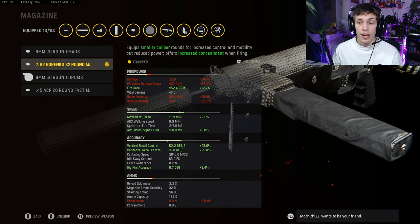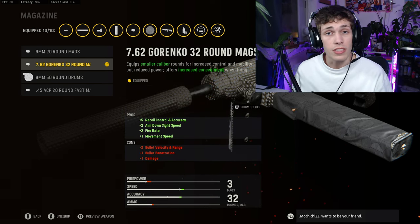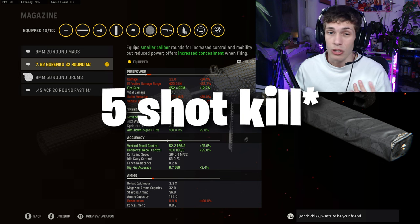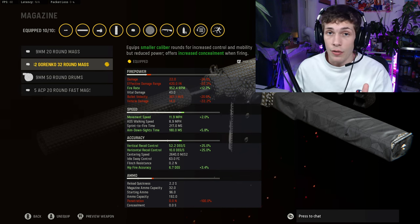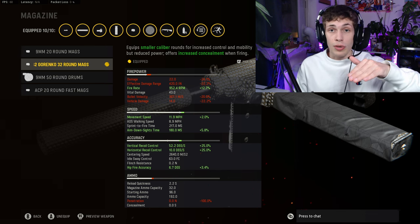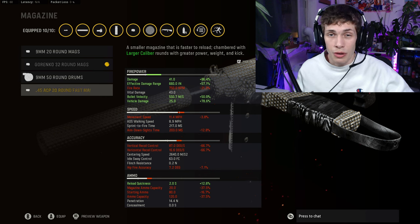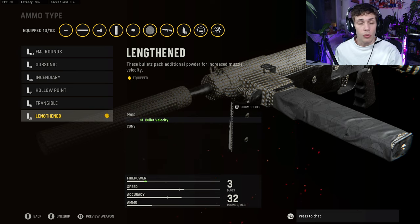For the magazine, we're doing the 7.62 Gorenko 32 Round Mags. This increases fire rate by 12%, so in total we have about a 40% increase — that's why this thing is so nice. The one con is it lowers damage, bringing it down to 22, making it a four-shot kill. But we're lowering damage to gain fire rate, and with more recoil control we can hit more shots faster. If you want more damage you can do the 20-round mag, but 20 bullets really isn't viable unless you're playing Search and Destroy.